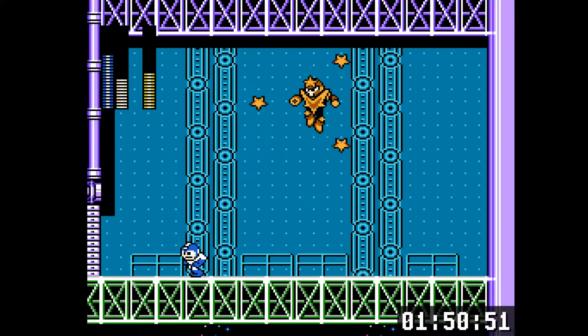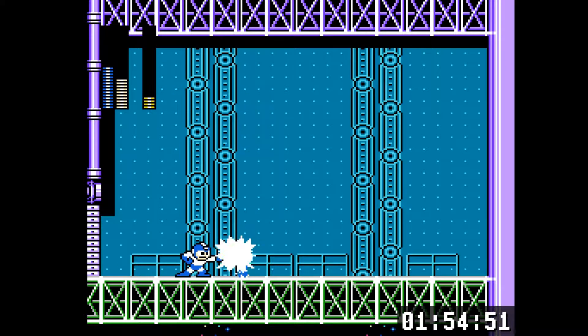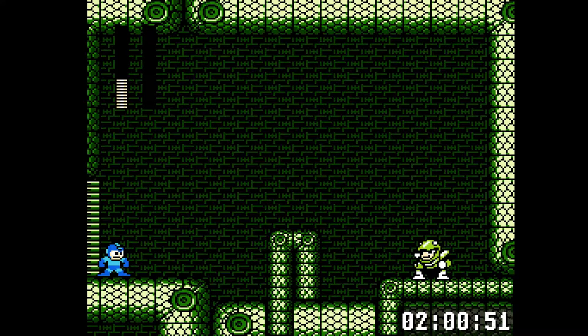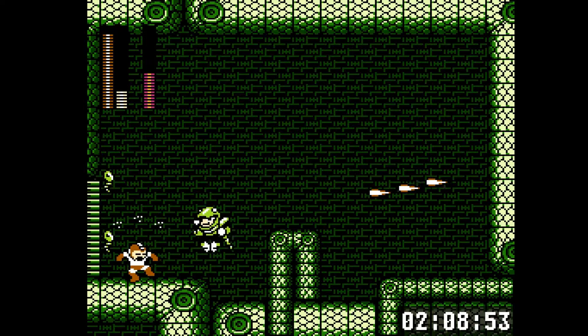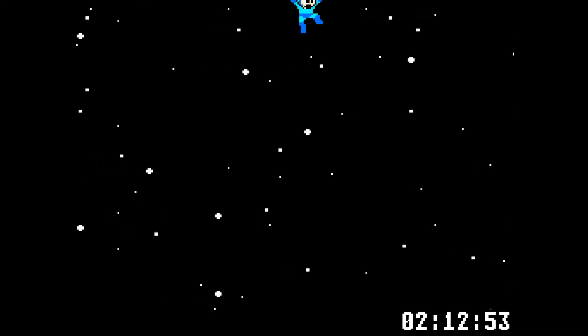Star Man from Mega Man 5 is very weak to the Water Wave - it cuts right through his shield even. You can't shoot it in the air but you don't really need to; he dies pretty quickly. Our first Mega Man 3 boss is Snake Man, who's weak to the Needle Shot. He dies pretty quick to it.